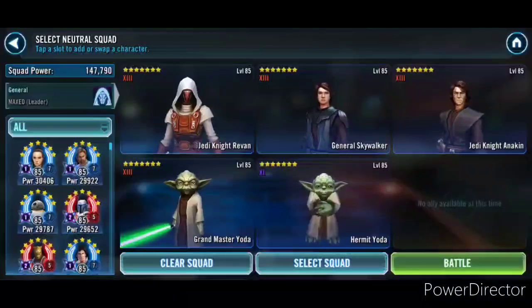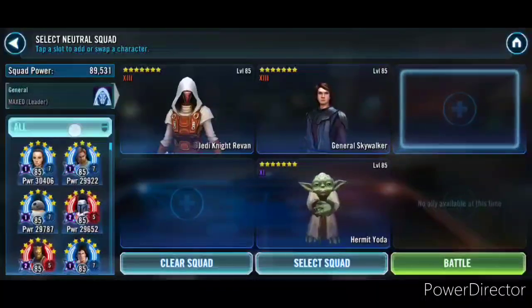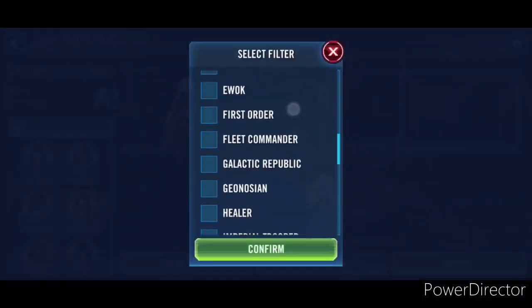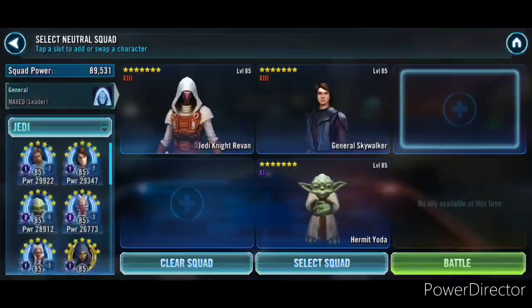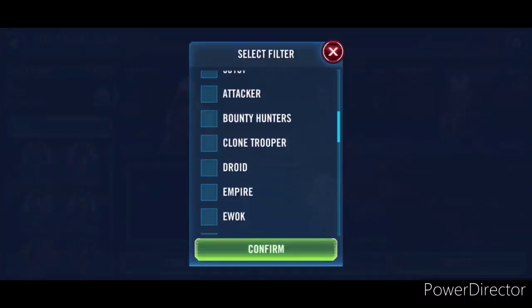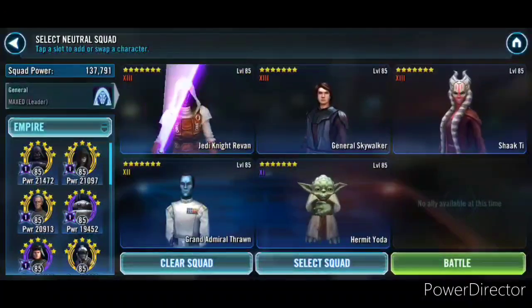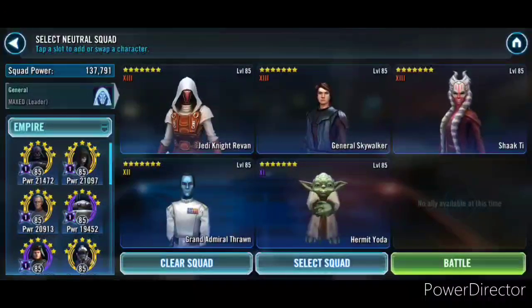So the team is: Jedi Knight Revan, General Skywalker, Hermit Yoda, Shakti, and Thrawn. A lot of people like to go with Watt instead of Thrawn — Watt can give weapons tech to Skywalker, let him ignore defense, and give him a little extra turn meter. That works as well, but I'm just going to try this team.